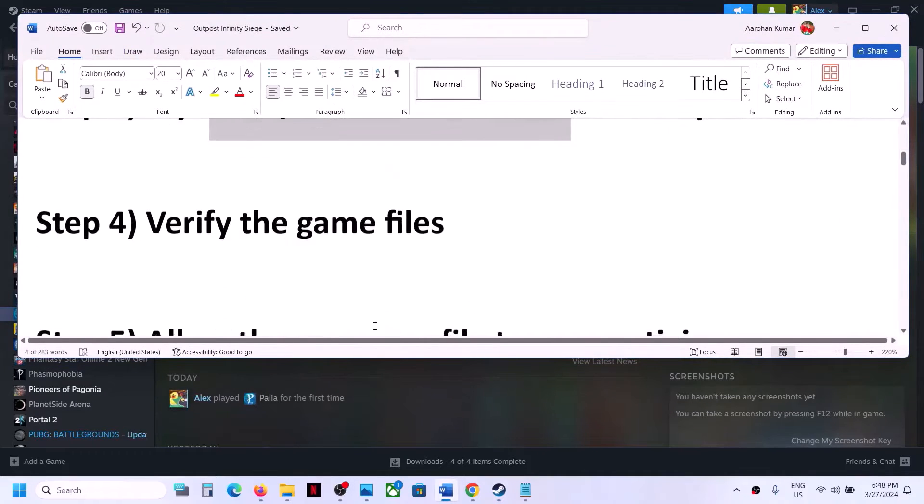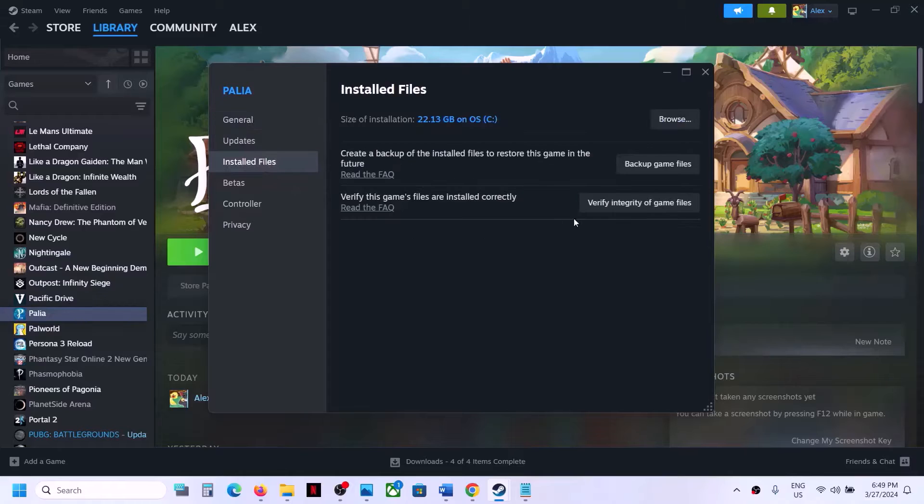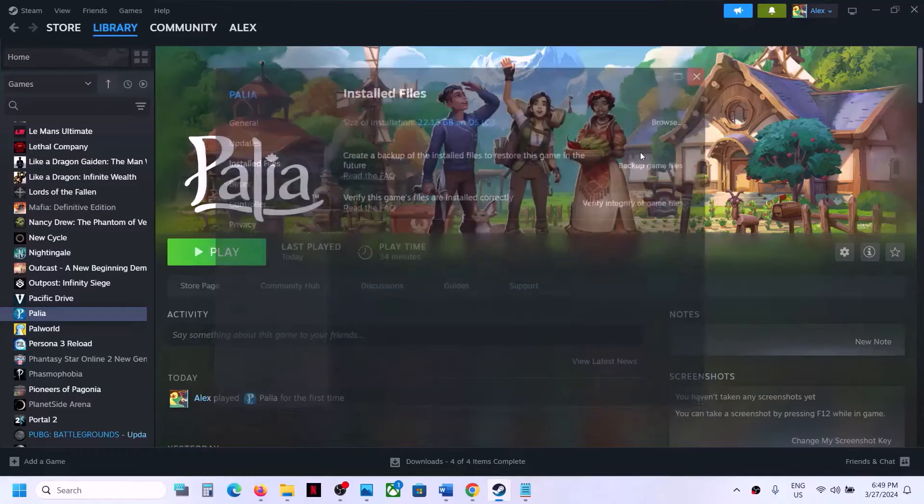The next step is to verify the game files. Right-click on the game, select Properties, go to the Installed Files tab, and click on 'Verify integrity of game files.' After the verification completes, launch the game.